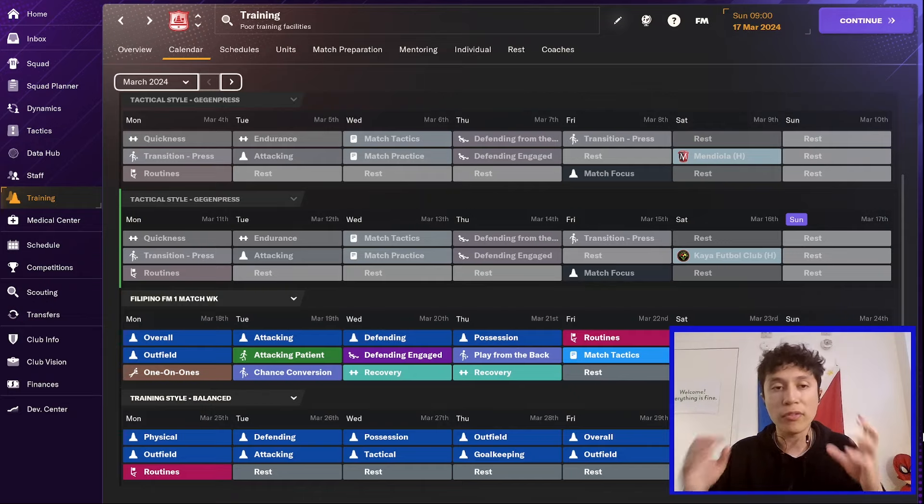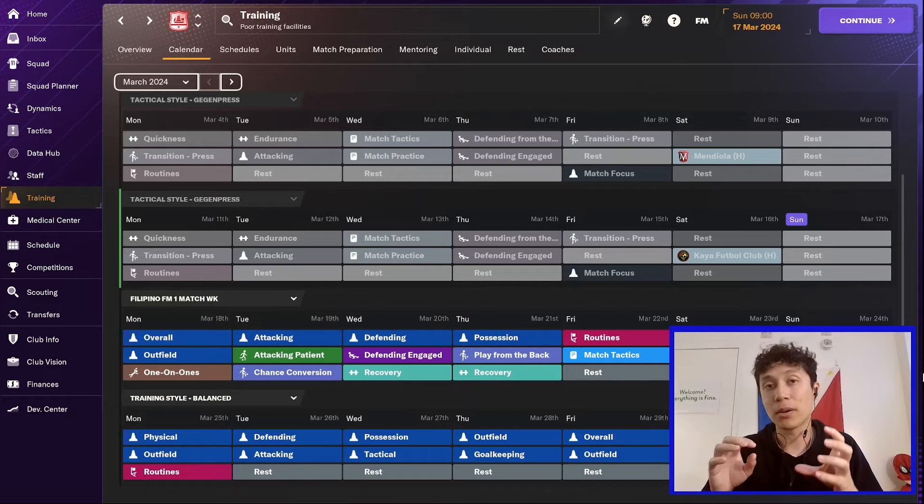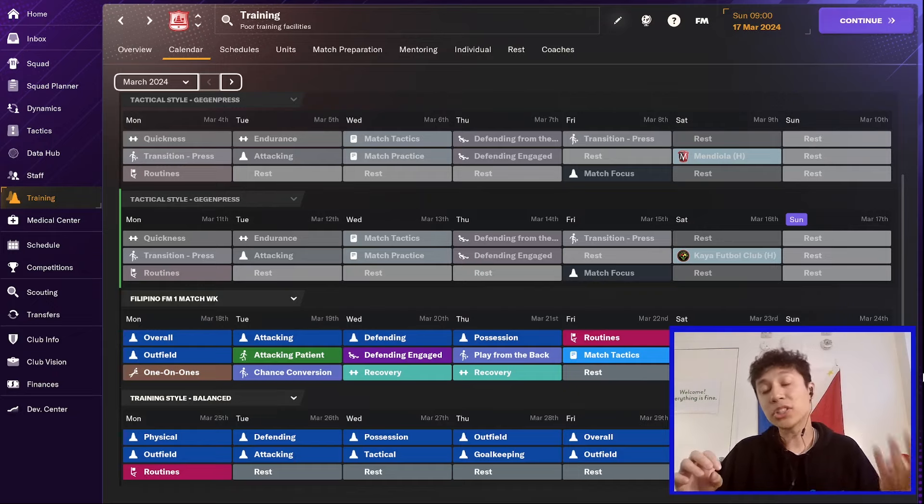Our control variable is going to be just a regular week of training. I am using my own training schedule — it includes several training days, a couple of recovery sessions. There's no match this week, so there's going to be a couple of rest sessions and a match practice. So we have five different ways: four ways of resting players and one week of training to compare them all.